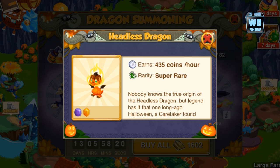Anyways, that is basically it. If you want to get the Halloween dragons, that is how you get the Raft Dragon and the Headless Dragon. Let's get started.